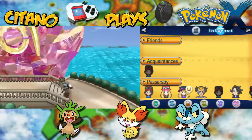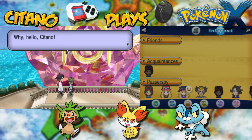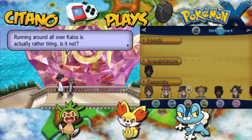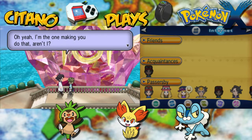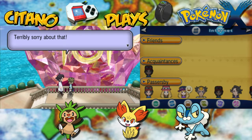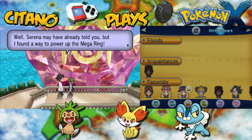There's the Sundial. Why hello, Itano. Running around all of Kalos is actually rather tiring, is it not? Oh yeah, I'm the one making you do that, aren't I? Terribly sorry about that. Well, Serena may have already told you, but I found a way to power up the Mega Ring.